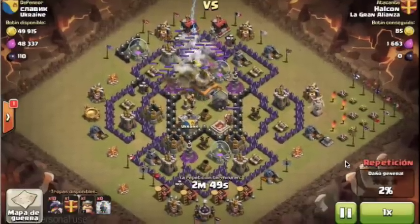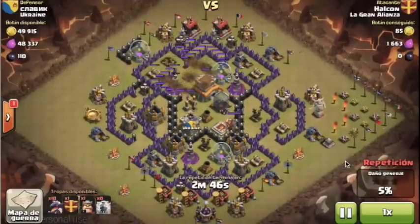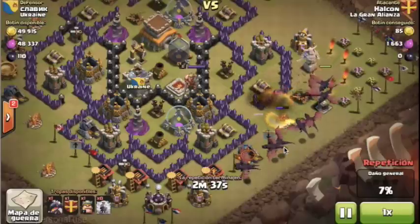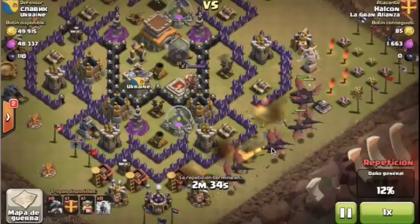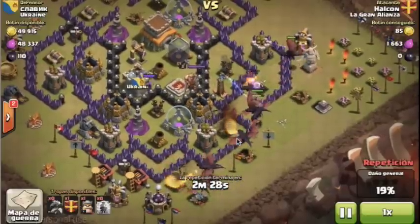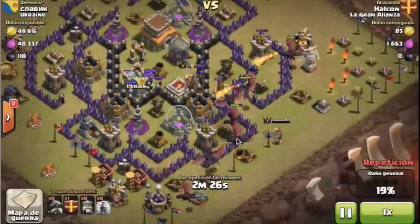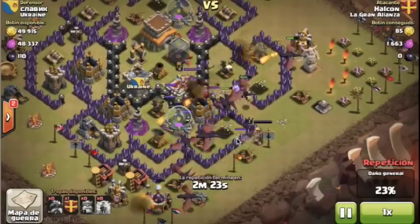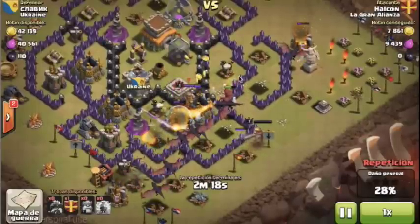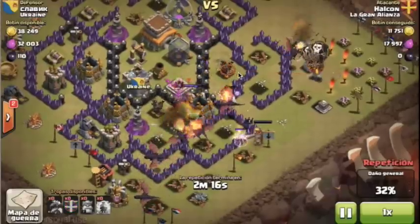The first three lightning spells — it is really important to zoom in on the air defense so you don't miss. You must not shoot the lightning spell slightly to the sides; it has to be really in the center so you can be sure it will be destroyed. Here are the dragons in a line attacking towards the air defenses. Clan castle troops are coming out. Now this is the perfect moment — this air defense is completely unprotected so we can deploy the balloons directly here.